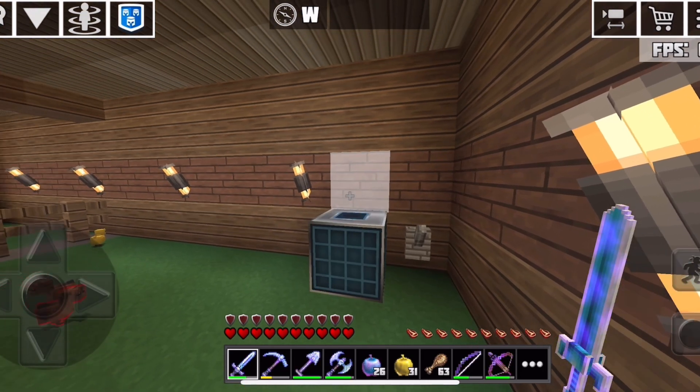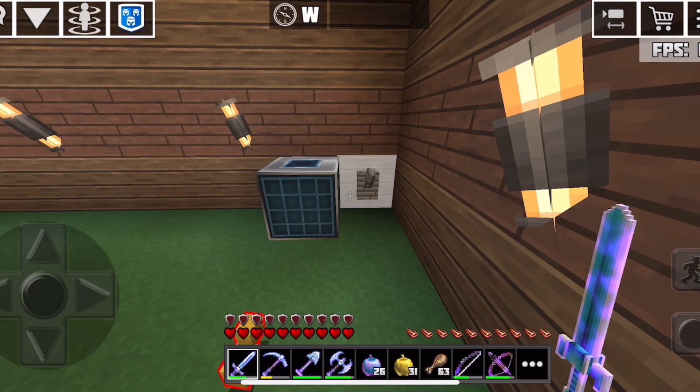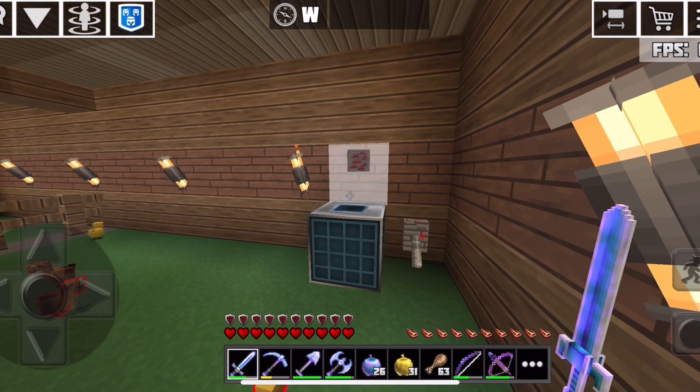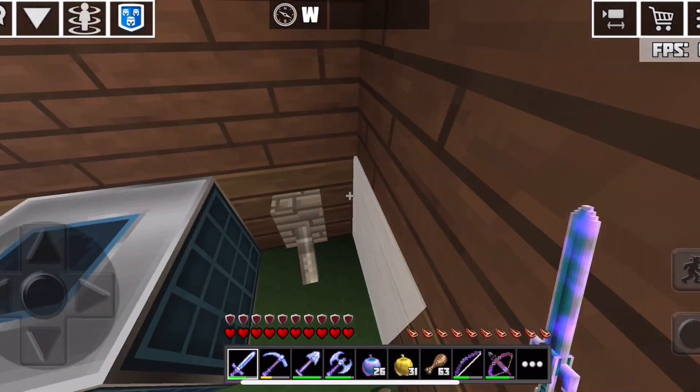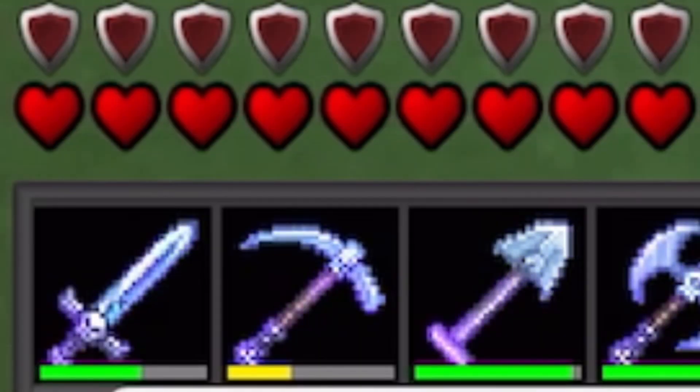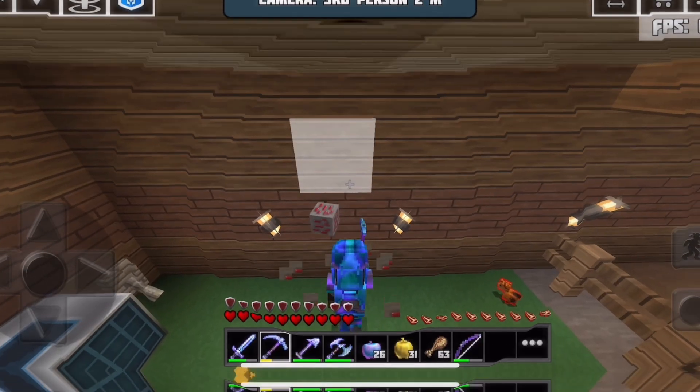Let's see what I got. Maybe... again? Oh, a redstone ore. Ok, not bad. You can only get this by using a silk touch pickaxe. It's not really rare, but not bad.